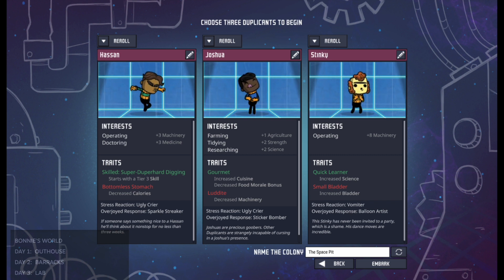There is a way to start with just one duplicant, and while you might think that's easier because you only have to control one duplicant, it really has a lot of additional challenges, so I don't recommend it as your startup.